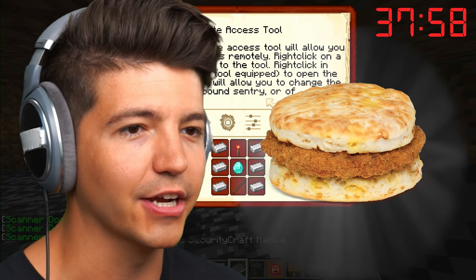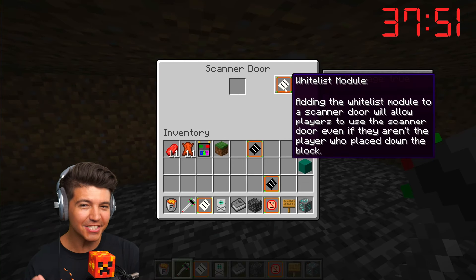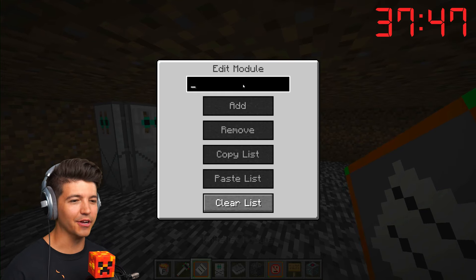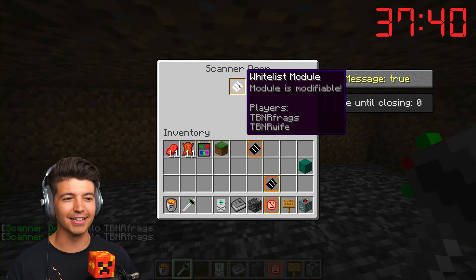Look at all these items — I've got a universal block modifier. I can add specific players to be allowed. So technically, I can grab this in my inventory and add Brianna's Minecraft username, put in the whitelist module. Now this door will technically open for Brianna and for myself.